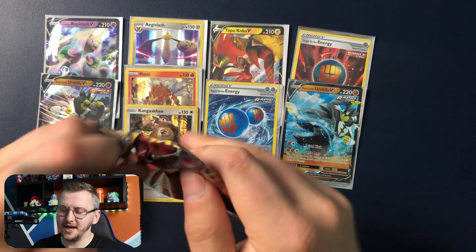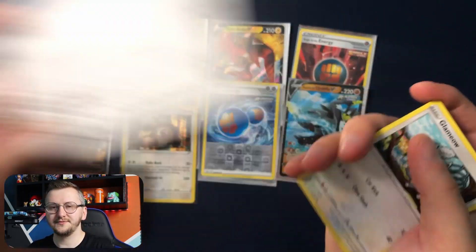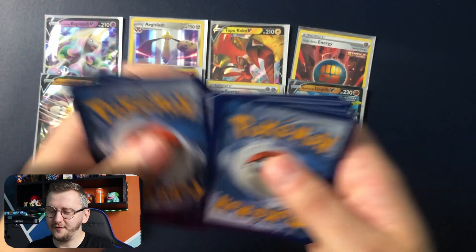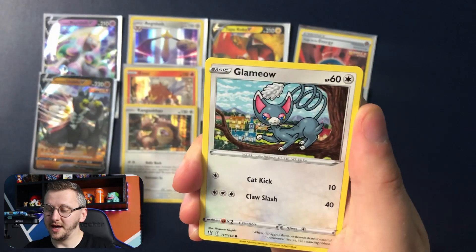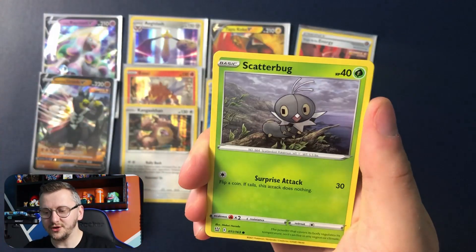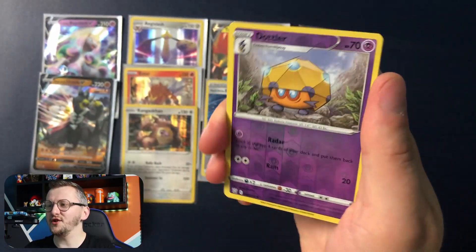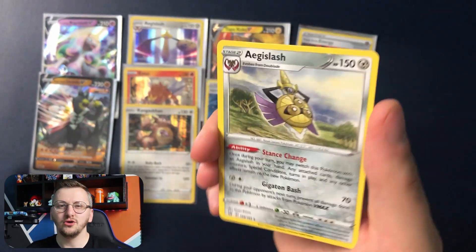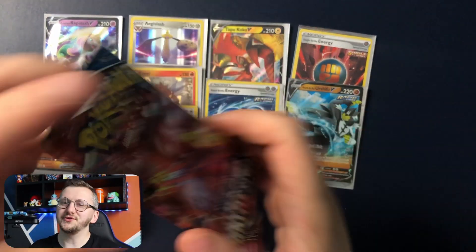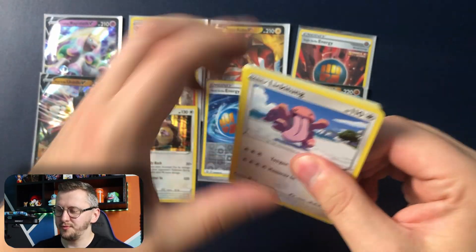Battle Styles once again — will we pull anything good? We have Kako, Bruno, Golbat, Energy, Glaremow, Corkfish, Scatterbug, Cubone, Macro, Dot Lur as our Reverse Holo and Egdy Slash as Non-holo rare. Battle Styles is one of the hardest ones when it comes to pull rate, I think. Probably because most of those cards are very playable.